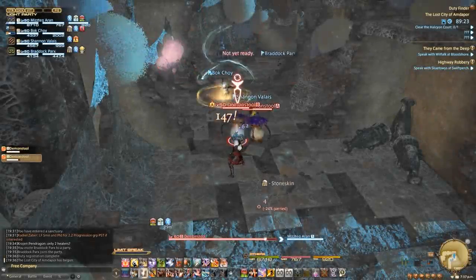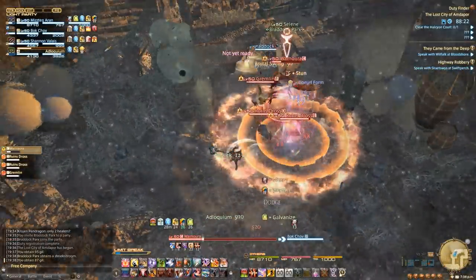My name is Mistech and I'll be your dungeon guide. For the most part, the trash pulls are quite simple — avoid AoEs and squash some bugs.